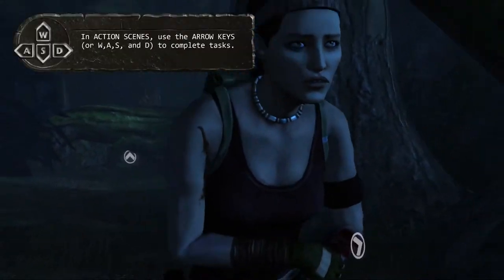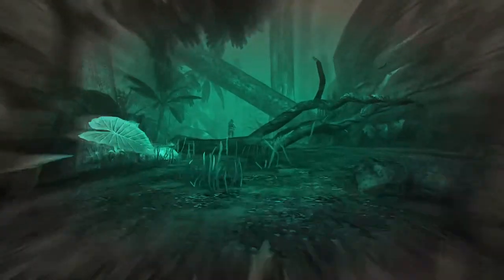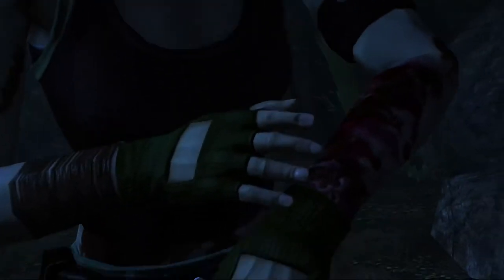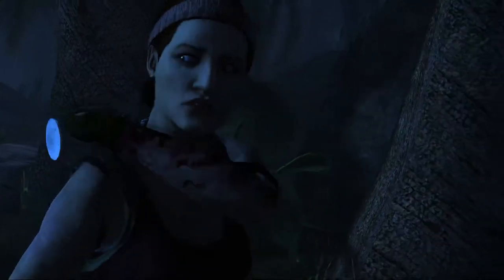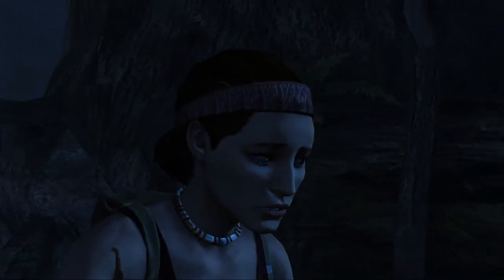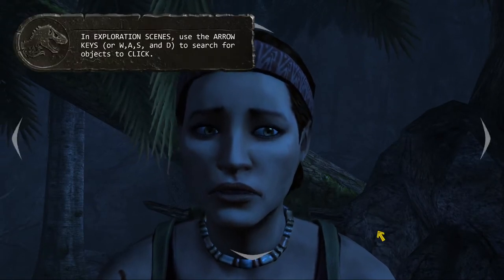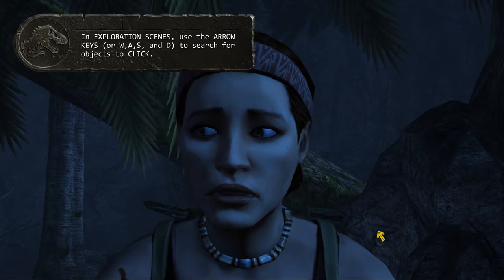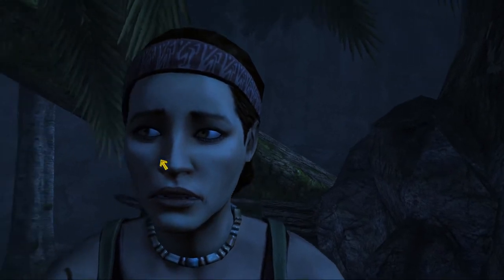In action scenes use the arrow keys, W, A, S, or D to complete tasks. Oh god, we're running - straight into the action. Have we been bitten? Looks like we may have been bitten. Oh, is that the thing Nedry stole? I think it is - the embryos! Oh god. Is it raptors? 'In exploration scenes use the arrow keys or WASD to search for objects to click.' I see - okay, interesting.